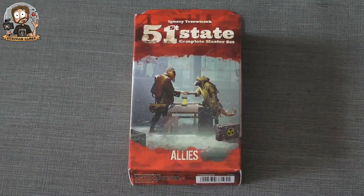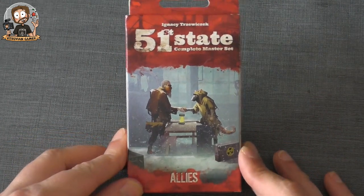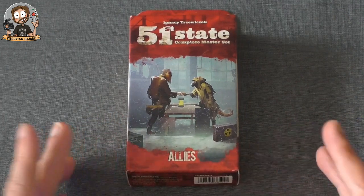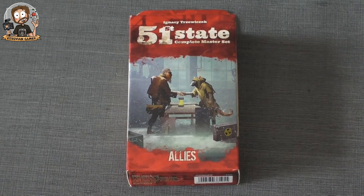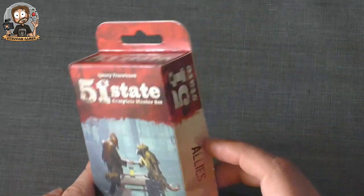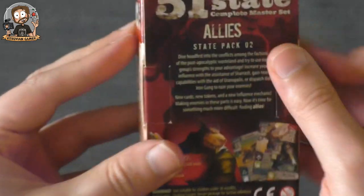Hey everybody, welcome! My name is Kurt, aka David Ruffing Gamer, and I'm here with a small unboxing. I'm going to show you what's inside this small expansion — Allies for 51st State Complete Master Set, designed by Ignacy Trzewiczek, published by Portal Games. This unboxing has been requested by one of our viewers, Ruby, so this is for you. I had this package for a while now and haven't played it in a while, so I'm curious to see what's inside the box.